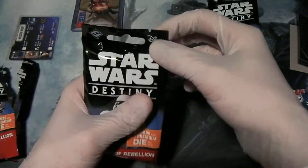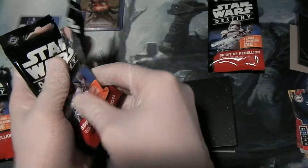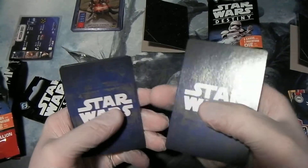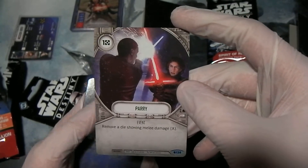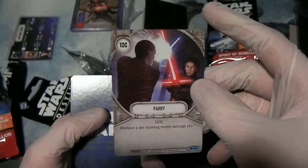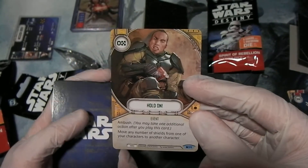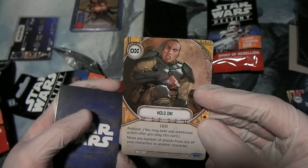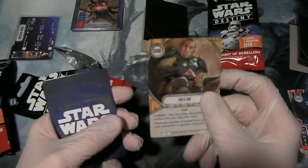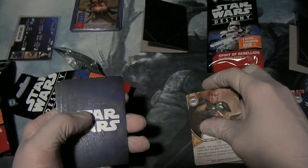Pack number two. Now let's get some cards that haven't been spoiled — something new for all of us. Crate Dragon Howl I hadn't seen before. A Parry — remove a die showing melee damage — so this is like a cheaper version of Block. Instead of removing all dice, you just remove one. But it's a common. New one: zero event, yellow hero event with Ambush. Move any number of shields from one of your characters to another character. I expect that would be pretty good in the Han deck because he's got all the shields from all your Ambush cards — you play this, move all the shields from him to someone else, and he gets another shield because you played a card with Ambush. Very cool.